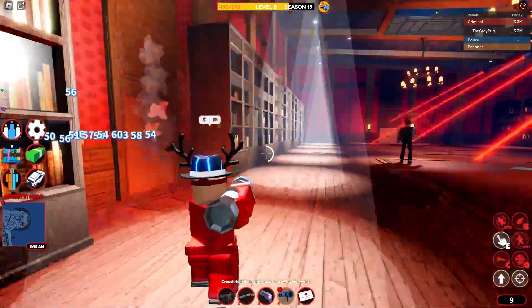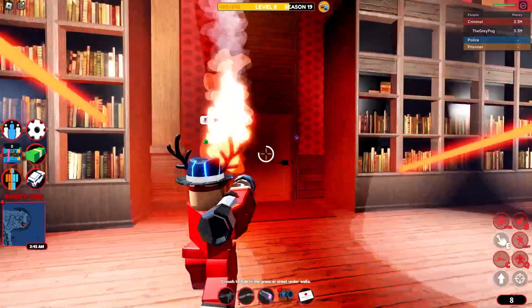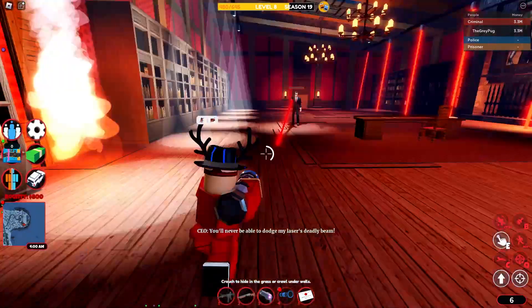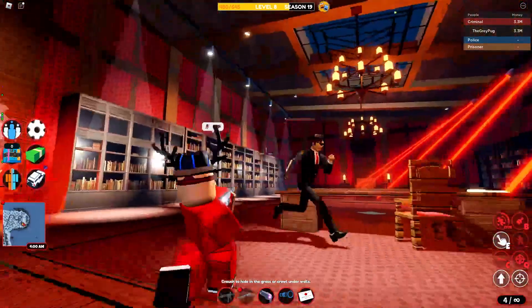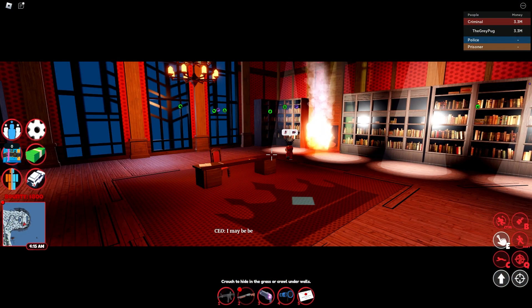Right here I just grab my rocket launcher and shoot the door — you'll do damage to the NPCs. It might take three or four shots; for me it took three. Shoot the door until all the NPCs are dead, and then kill the boss just like that.